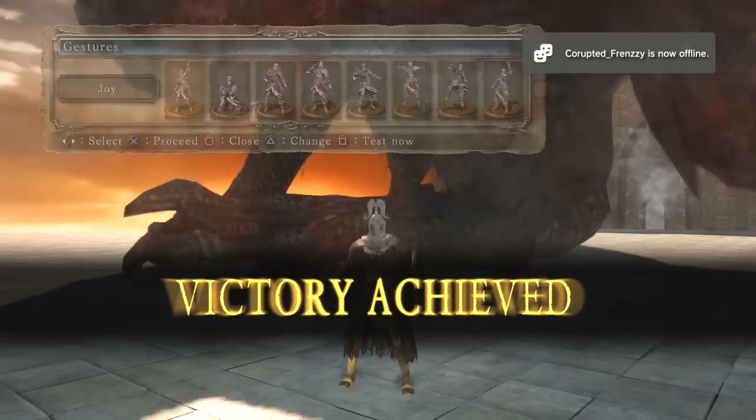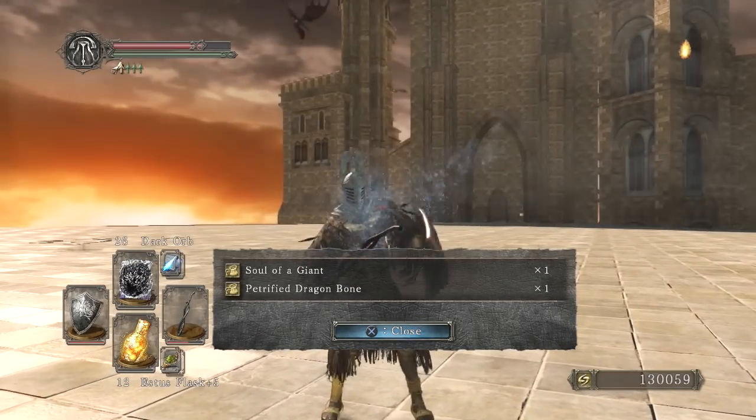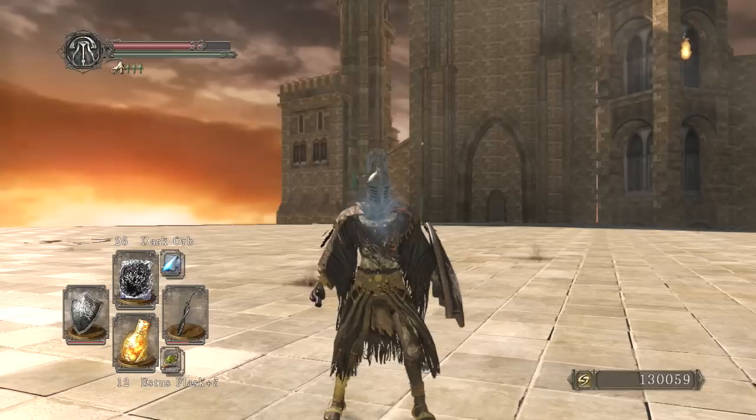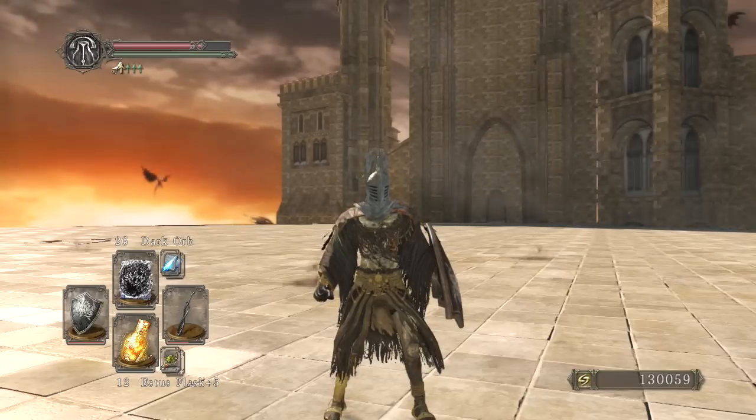There we go — victory achieved! Hope this helps you guys. You got a soul of a giant. We're going to get on to the next area. There's a lot of secrets, hidden walls and everything. So if you haven't subscribed, make sure you do — it will be the best choice of your life.